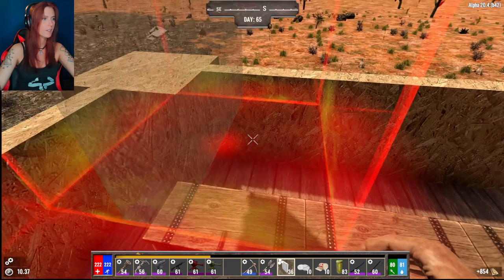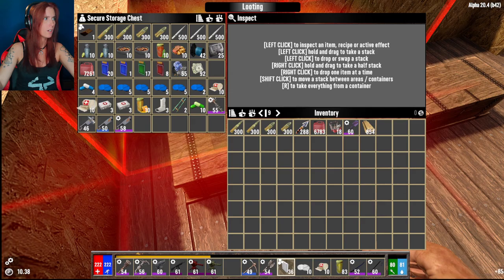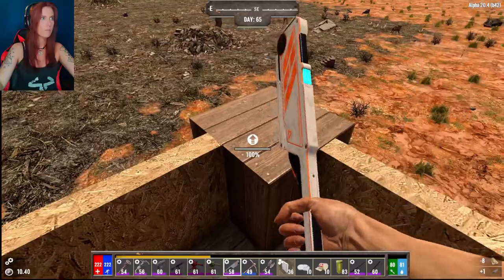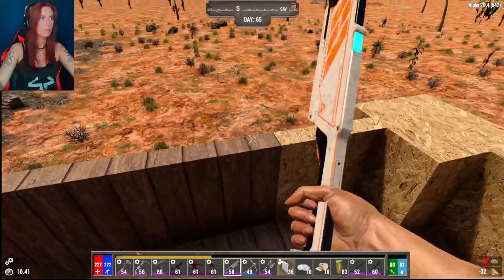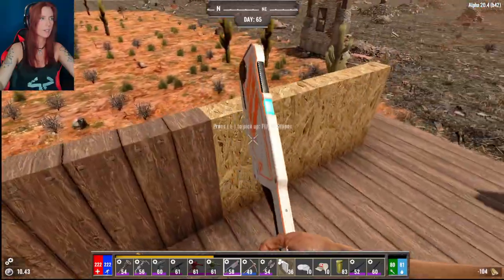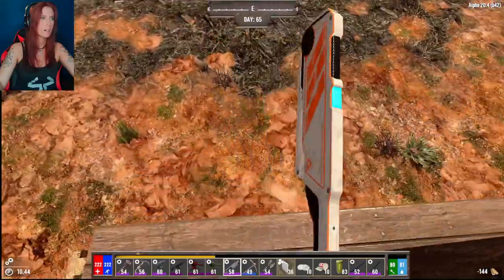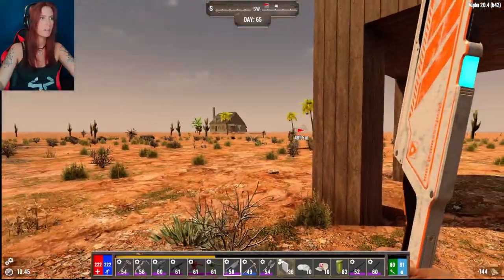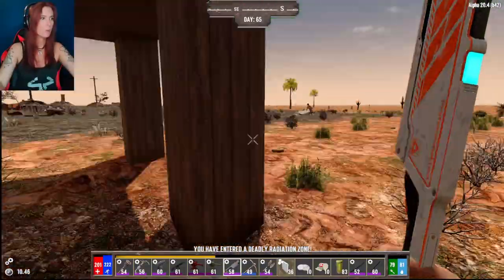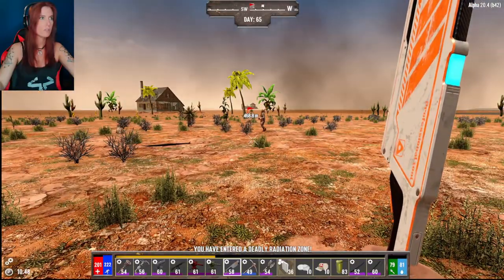Now let's do some quick upgrades. I should have brought some cobblestone for some upgrades towards the bottom — just in case somebody comes up here and bangs on the leg, I don't want the whole thing to collapse.